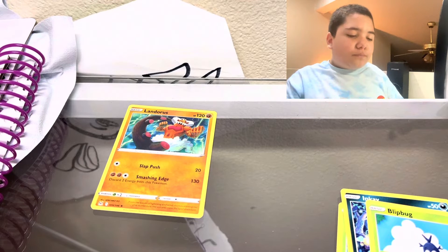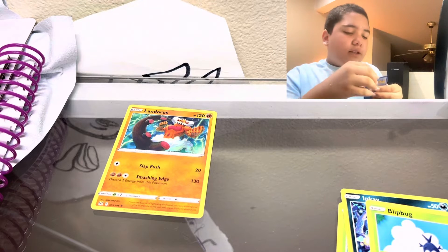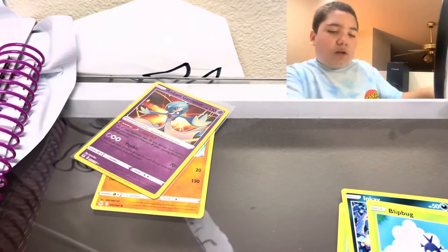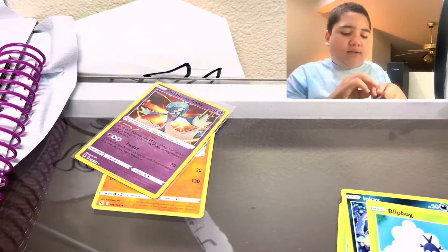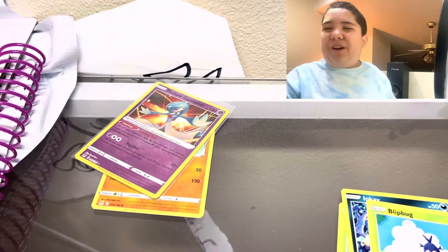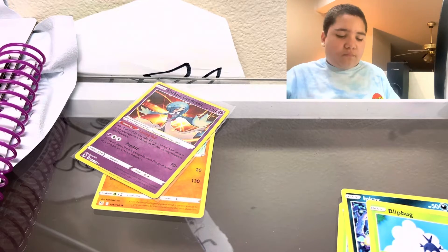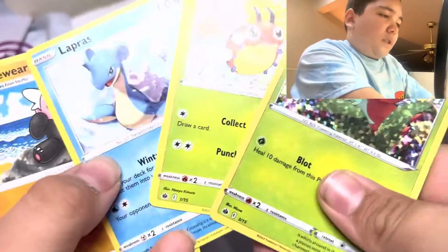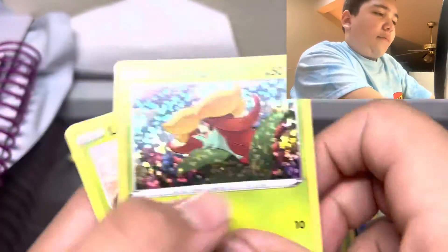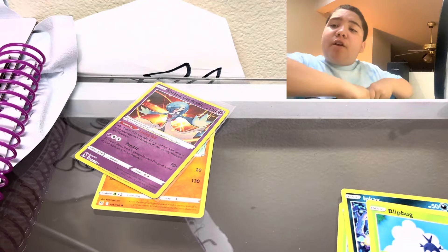Okay, first pack of Lost Urchin — sorry if I'm saying that wrong — is a banger. I usually don't sleeve the Radiant, but I mean, I have a lot. Now it's time for the McDonald's pack. It's right open — we can just go right through this. We'll open the rest after. This is what we get.